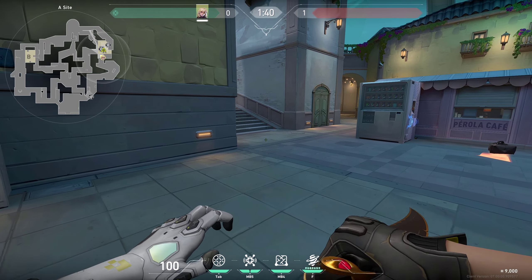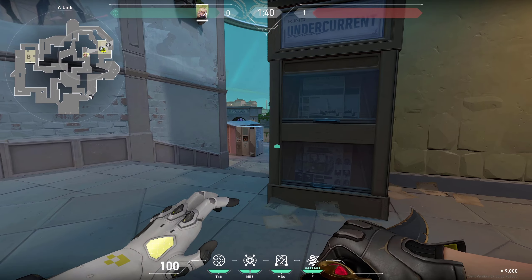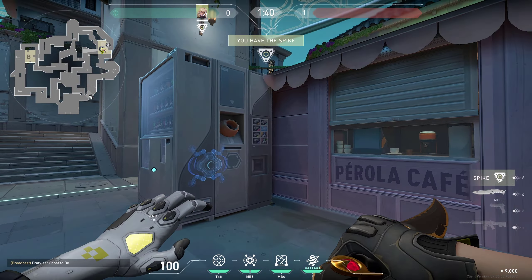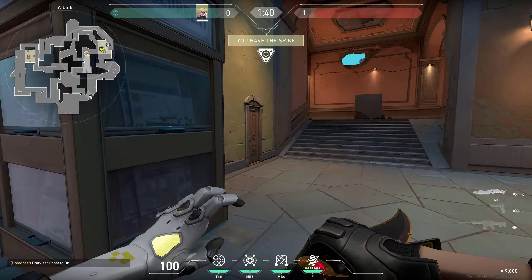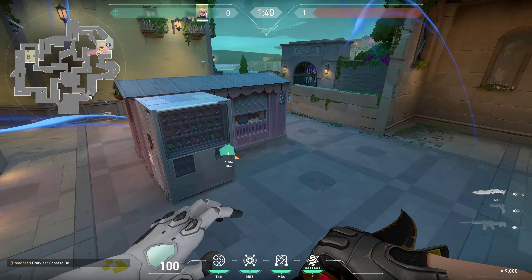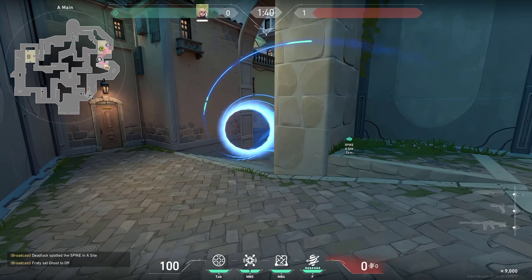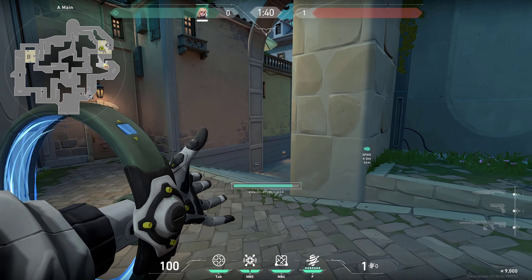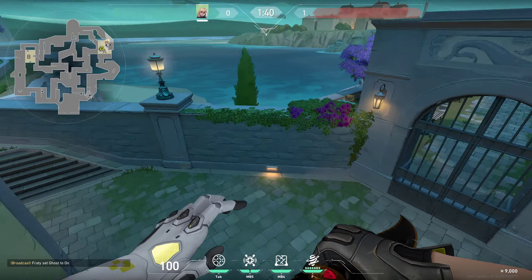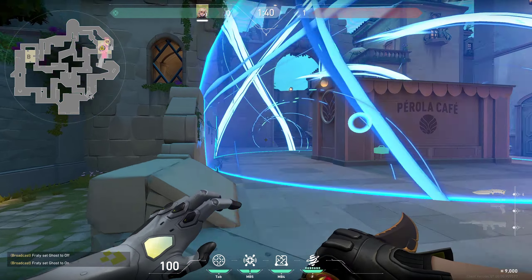Lastly, let's move on to your ultimate, the Annihilation. I would say the best way to use this is to kill people who would be either planting or defusing. So let's say you've planted in the corner right here and you are in a 1v1 situation — you can just simply ult anyone on the spike, bouncing it off the wall right here. You can do it from other spots as well. That way they cannot defuse the spike and you can get them for free. It's pretty easy to do. Even when you are defending, you can just simply bounce it off the wall.